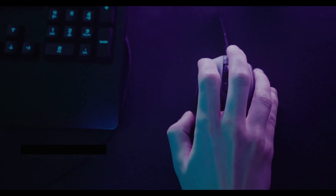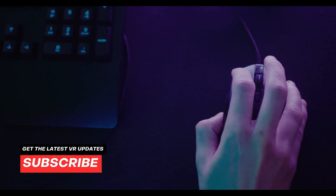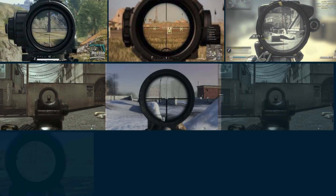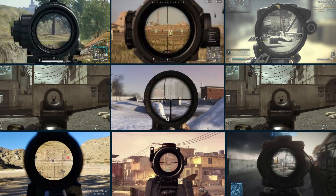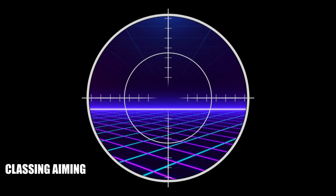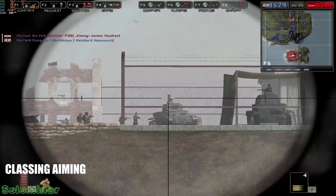In flat screen games it is just a matter of pressing the right mouse button to bring your gun scope up, and many games do this in different ways. For example, we have the classic aiming — pretty much how scopes have been portrayed since the beginning of gaming. It has a black border around the reticle which feels unrealistic, and it's something we mostly see in the somewhat older games.